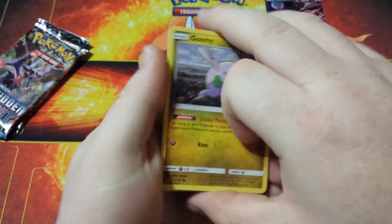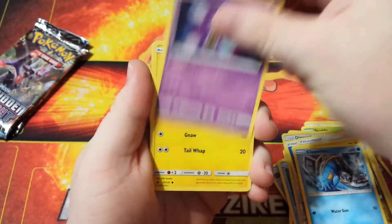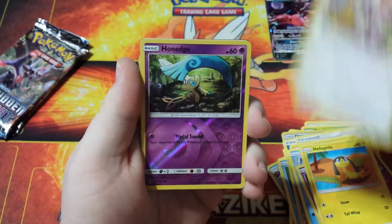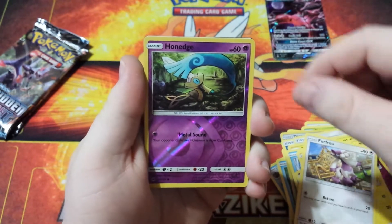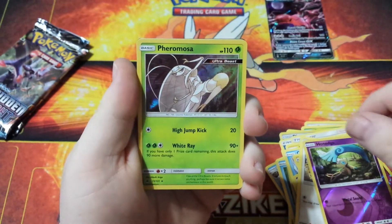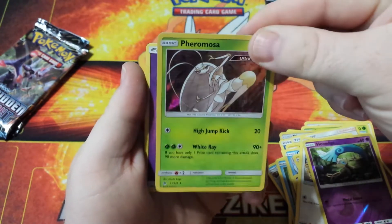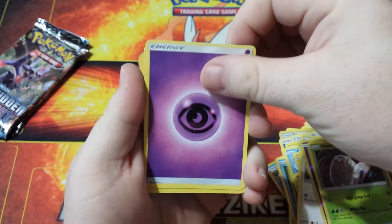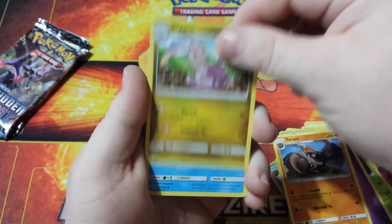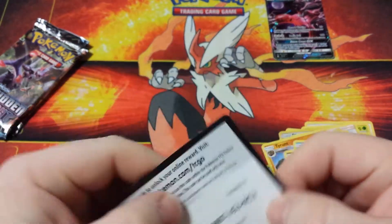Pack number three. We start off with a Goomy, a Clauncher, a Honedge, a Helioptile, a Furfrou, a Reverse Holo Honedge, and a Holo Primarina Ultra Beast — that's cool, very shiny. We have a Psychic Energy, a Trent, a Slugma, a Frogadier, and there's a Code Card for you.